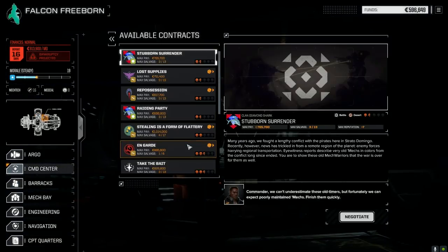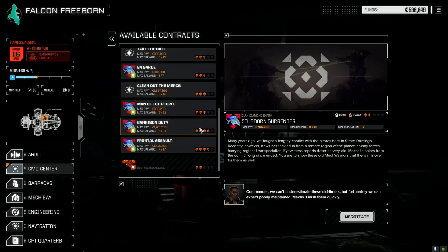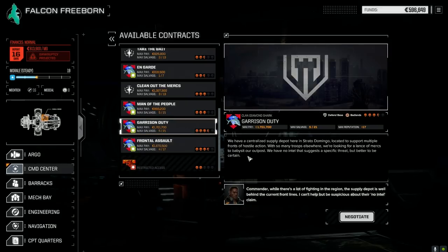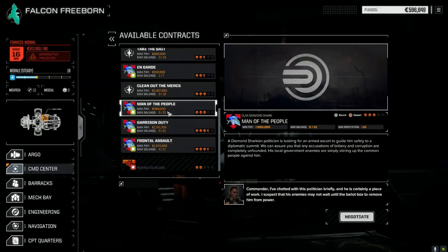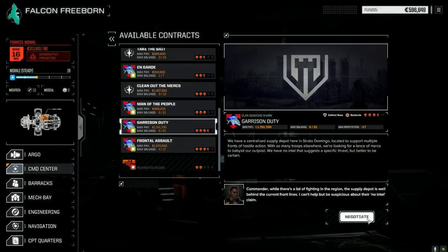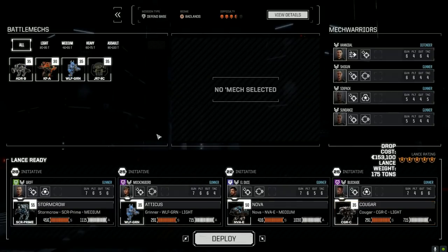For contracts we've got two choices — a couple of base defense missions. Garrison duty: three and a half skulls, defend a lance base in the Badlands. Babysit the outpost for 521 salvage, which is pretty good. There's also an escort mission, Man of the People. I think we're going to do garrison duty — let's try this out. This should give us a good feeling of how our lance is operating with those ATMs swapped out. This route should cover drop costs and repair costs. Main lance is set up and ready to go — let's deploy.